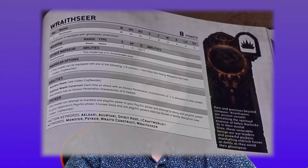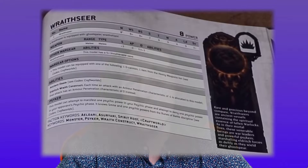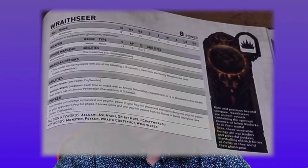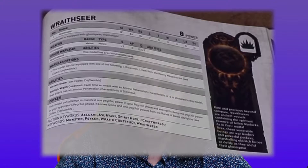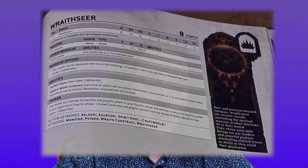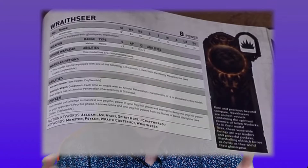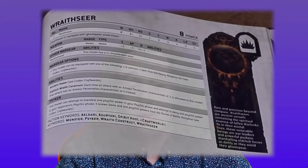A controversial one — the Wraith Seer. Very, very not happy about this one. They've changed it from an HQ choice to a heavy support choice. So now if you want to run a Ynnari Wraith Construct army, you have to run Spirit Seers, which is a little sad. I think they should have kept it as an HQ. They also reduced its wounds from 12 down to 9. Again, why? It's supposed to be more tanky than a normal Wraith Lord, and they have 10 wounds. It's now plus 3 Strength, minus 3, D3+3 to its spear. I think it used to be Strength 12; now it's only Strength 10. It's still minus 3, D3+3 damage instead of D6. It no longer gets the reroll wound rolls of 1 against vehicles and monsters, and it can no longer have a Wraith Cannon for free, but you can take all the different heavy weapon choices.